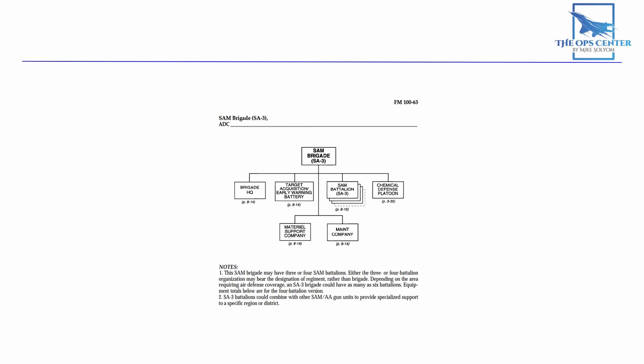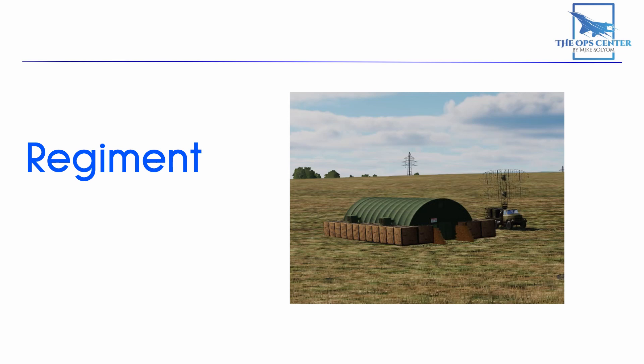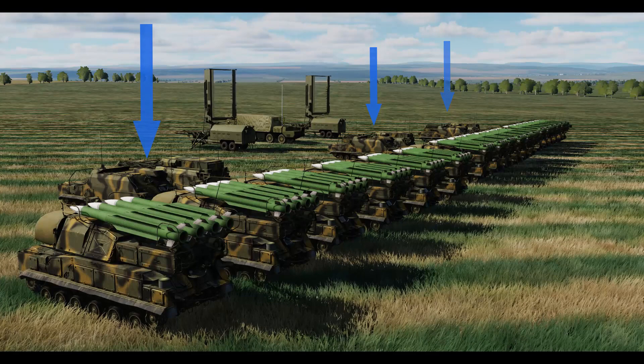When we say regiment, we're talking about how SAMs were organized under Soviet air defense doctrine — a doctrine still followed today in a lot of places. The regiment level is where the command center is, along with the radar used to find targets in a wide area. Sometimes units at this level are called a brigade, which is an oversized regiment but not quite big enough to become a division. Here we have a regiment of SA-11s with three batteries of launchers, or four if it's a brigade.